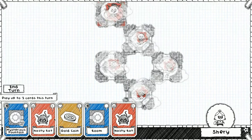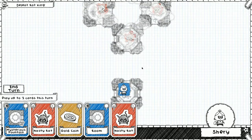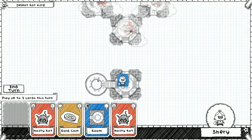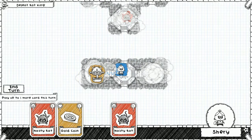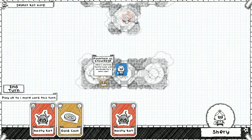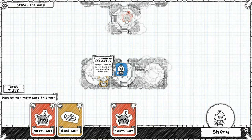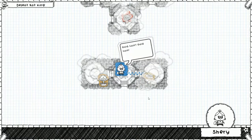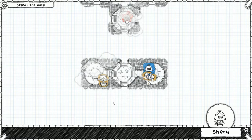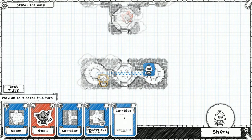Here's the Rat King again. We don't have any rooms that can play, really. Hashtag trash bag. There's a fountain here, a room here. Yeah, it's a good fountain — the Fountain of Knowledge. The hero's starting battle hand size increased by two for the next fight. That's pretty good. Let's put the gold coin here. He's going to pick up the gold first and then go over here for the Fountain of Knowledge, unless we change that.